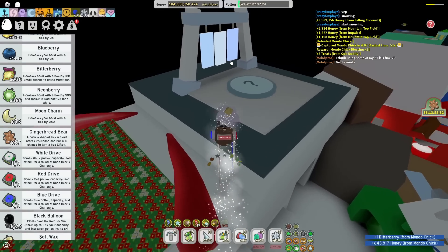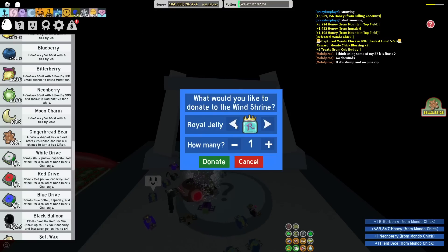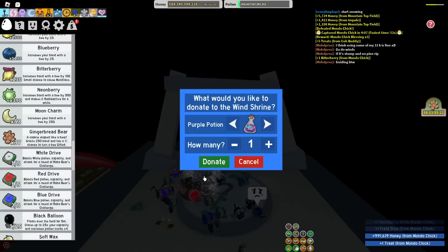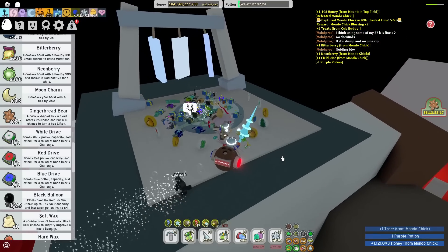Wind Shrine, please give me good stuff. We're going to donate a purple potion, as that is the best thing to donate for a blue hive — or any hive really. I've just been told to donate one. So there we go — purple potion, please give me pine. Please give me pine.